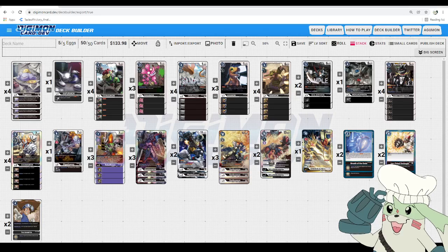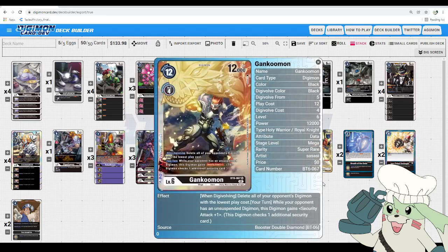Black Royal Knights is introduced in set six with the new Gankumon. He is a Royal Knight — I did not know of him before Cyber Sleuth. He is 4 to Digivolve into at 12,000 DP, 12 to hardcast. When Digivolving, you delete all of your opponent's Digimon with the lowest play cost. Everything with the lowest play cost will be deleted, and if they only have one Digimon on the field, that is technically the lowest play cost. So if they have a BL StarMon out, this will delete that — or if they have two, both get deleted, and that's really cool.